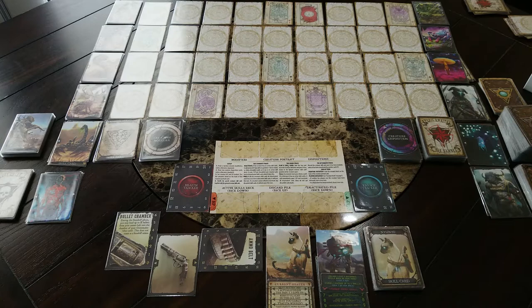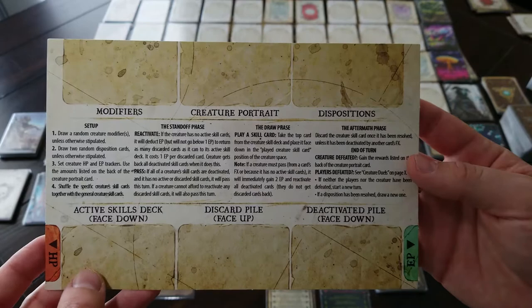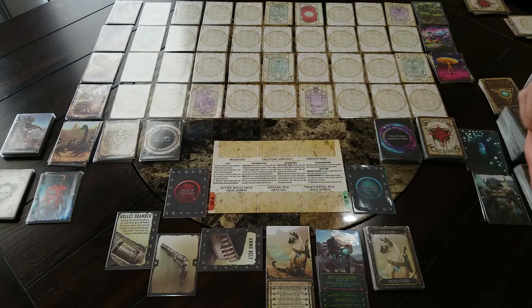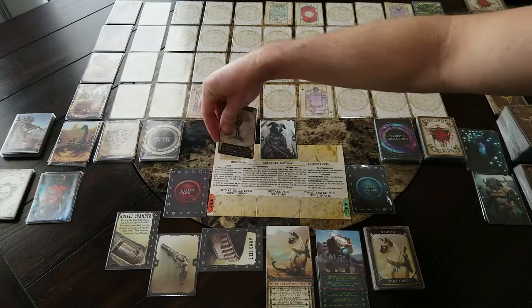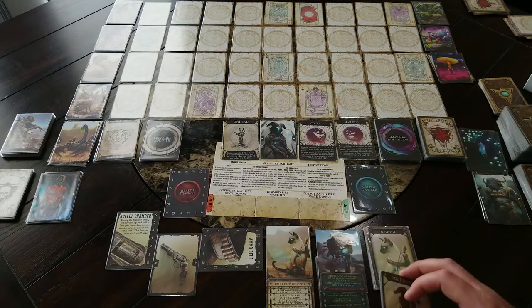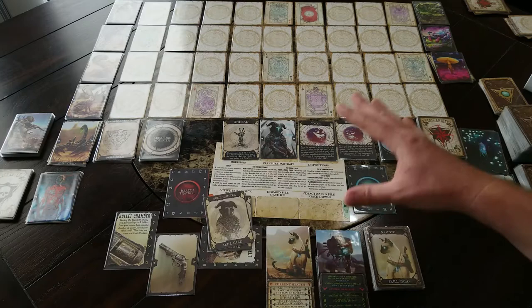Now on to the new stuff. One of the things you'll get in the Northern Territory expansion is some player cards or reference cards. There's one for creature duels — I like using this one. You can track the EP and HP of the creature here. When you encounter a creature, you put their portrait here, the modifier here if you're using one, and you always do two dispositions. Then you form their skill deck and put it here. As you use skills, they go in the discard pile, and deactivated ones go over here.